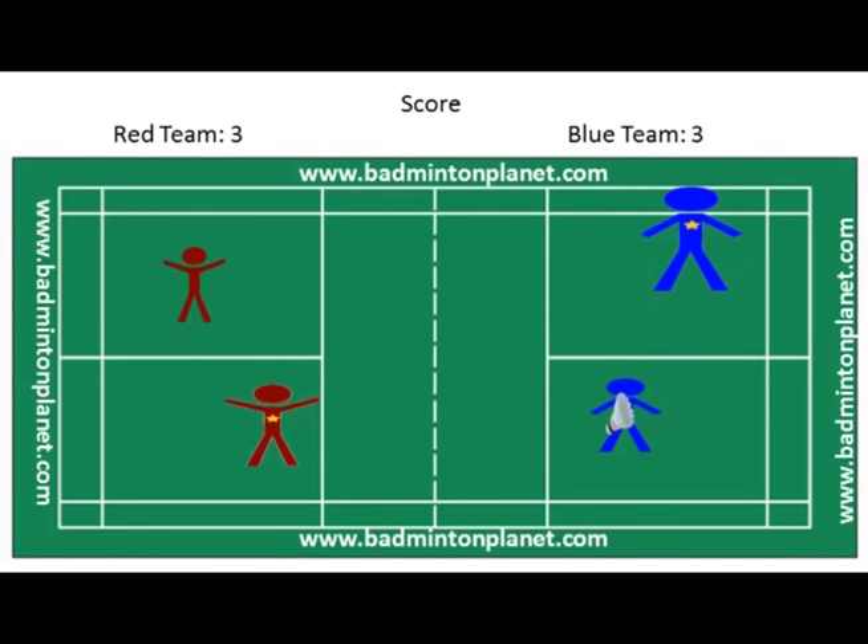The rules for doubles are: A) A side can only have one service. B) The service passes consecutively to the players as shown in the video. C) At the beginning of the game and when the score is even, the server serves from the right service court; when odd, from the left court. D) If the serving side wins a rally, they score a point and the same server serves again from the alternate service court. E) If the receiving side wins a rally, they score a point and become the new serving side. F) Players do not change their respective service court until they win a point when their side is serving.